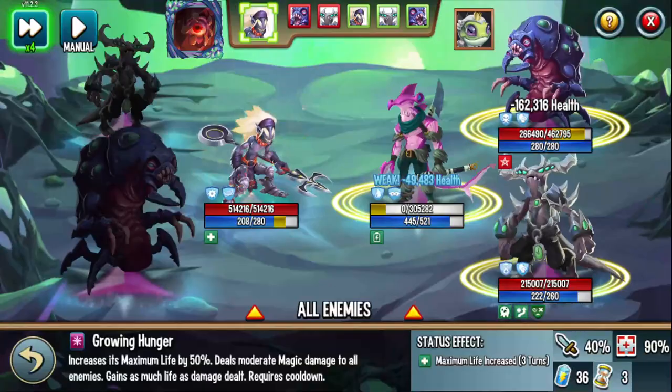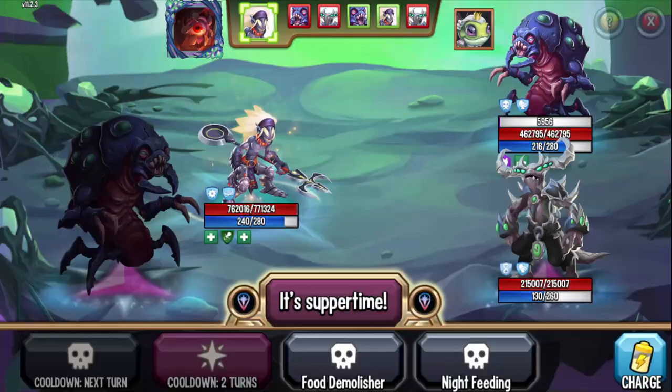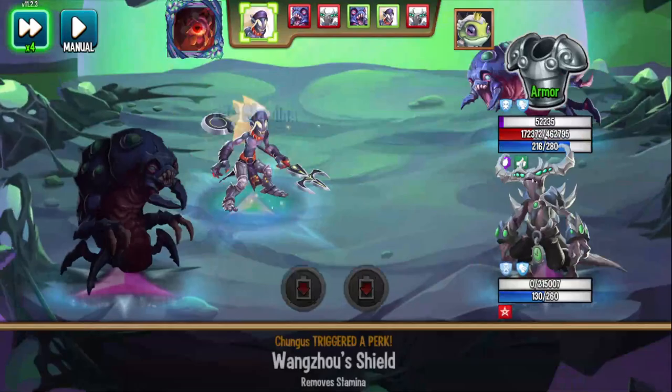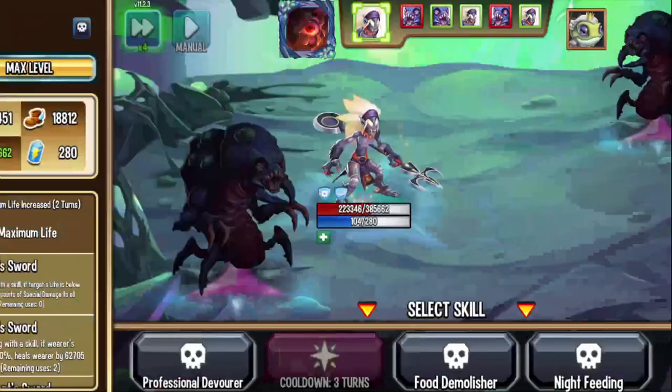Wait — it does stack! Last time I tried it, it wasn't stacking, but look at that — we have both! We have double life and maximum life increased. Whoa, that's awesome! My ult is 'It's Supper Time' — that is a pretty cool ult. Killing Lindworm — we gotta try that stacking again. Let me use Deeper Birth, start with Growing Hunger to increase my max life.